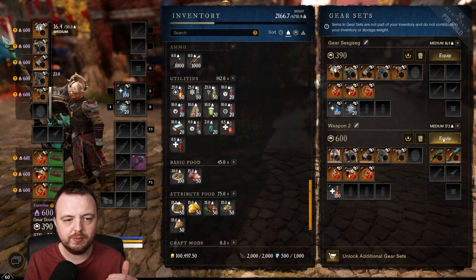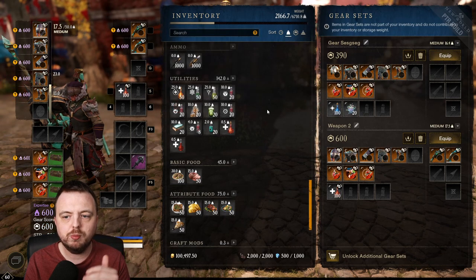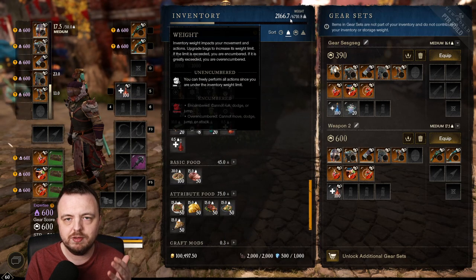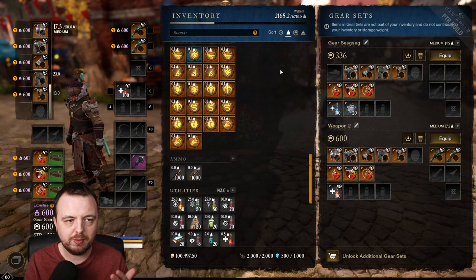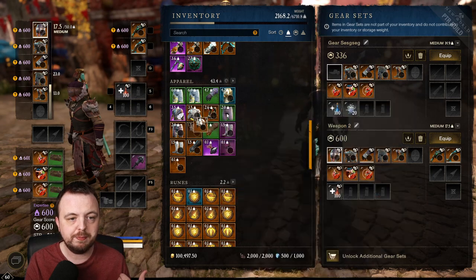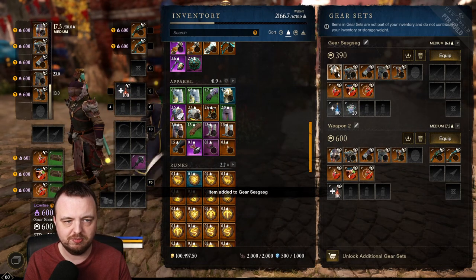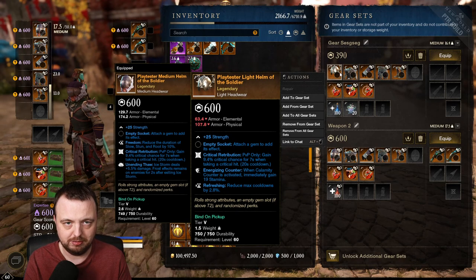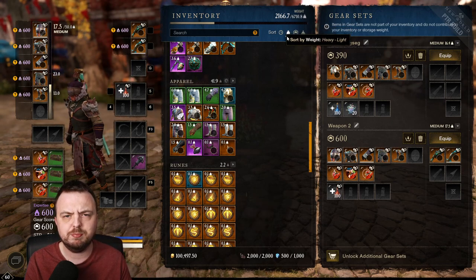If I equip the other set, the mana potions are not equipped and my weight isn't changing. What this basically means is that gear sets also remove their items from your carry weight. For example, if I remove this helm my weight goes up, but if I put the helm into gear set storage, my weight goes back down. So having more gear sets lets you lower your effective weight limit and expand your storage a little bit.